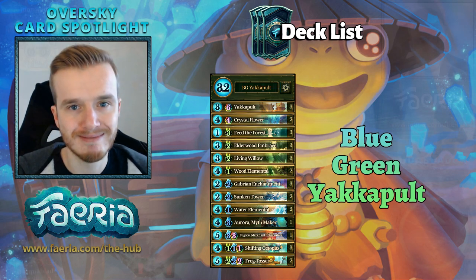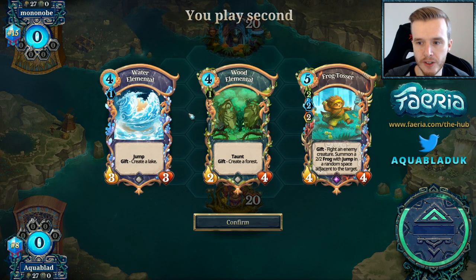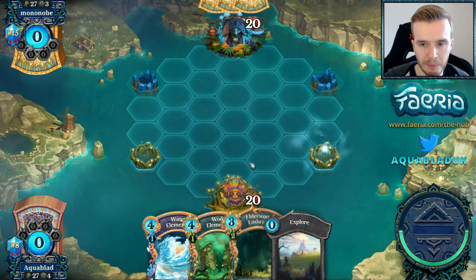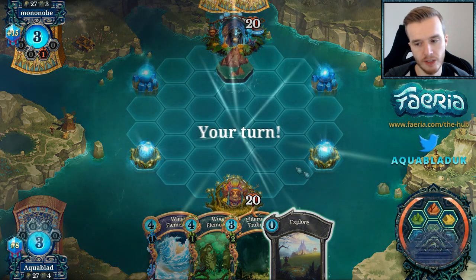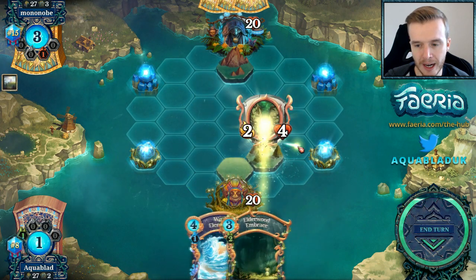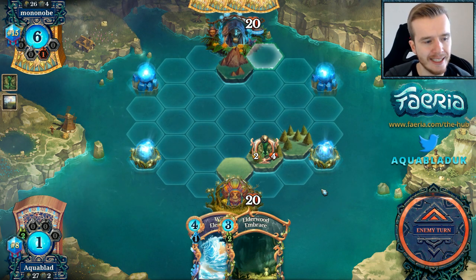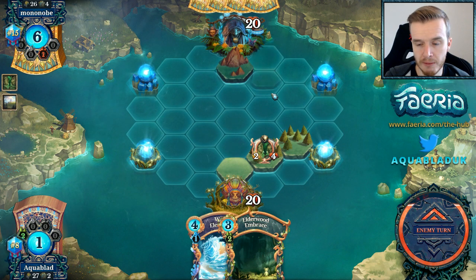Into our first match — mono nobu is our first opponent. We have two elementals, which is really good. We need to build lands for our sky yak. We'll throw the frog tosser for now and an Elderwood Embrace to help in combat. It's a mountain — this is pretty good for us because we're playing green, which means we can use our power-ups to leverage the board. Red is probably one of the best colors right now, especially red combat.